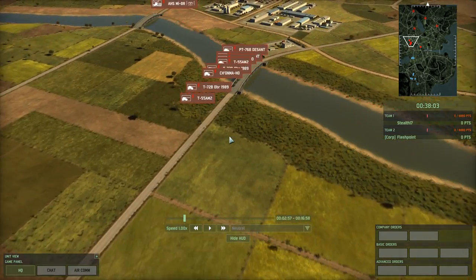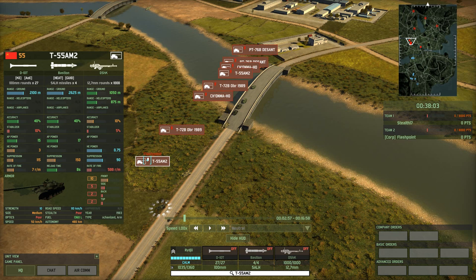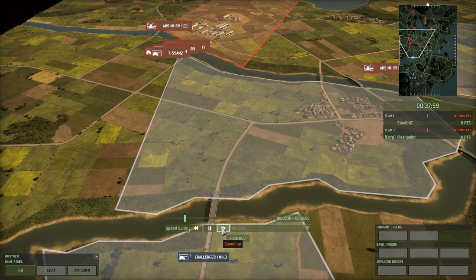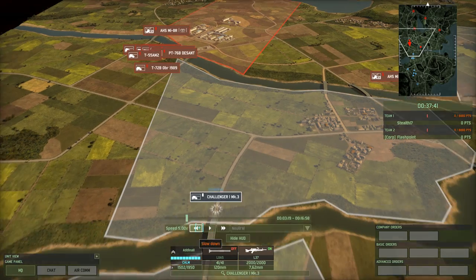On the other side I have Flashpoint with T-55 AM2s, with both main guns and the Bastion missile. He has a T-72B OBR 1985, which has the Sphere — also an ATGM — and a main gun. Then some Chonmahos and some other tanks. What we're going to do here is set these tanks up against each other to show you exactly what happens.